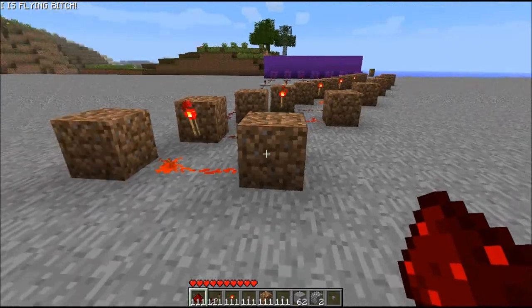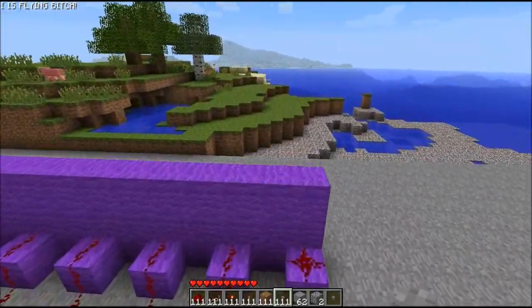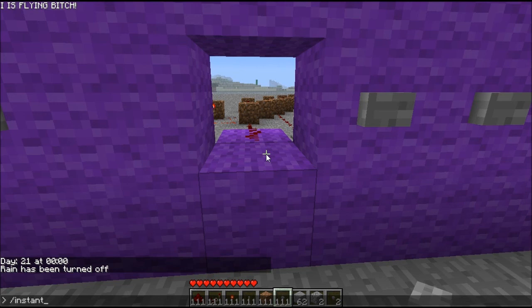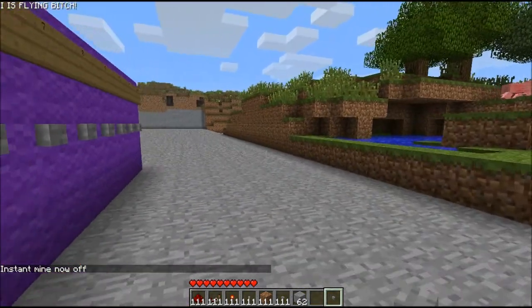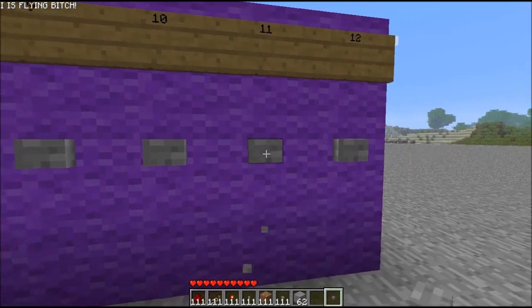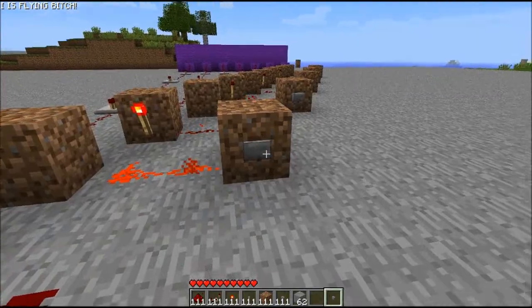Now what you want to do just for manual reset just now is you want to place a button on all the blocks you've placed here. This is just so you can test this. Now you want to go over here and press all the odd buttons - except it would help if you take off instant mine. One, three, five, seven, nine and eleven. And as you can see all the power has been switched to all these ones instead of the other ones, which means all your buttons are working. So now you can just reset all these manuals.